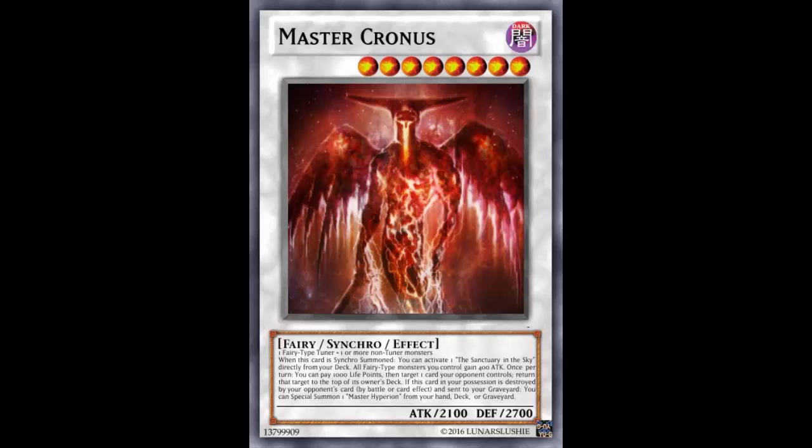He sent me a fake card and I'll be reviewing it on Fake Card Friday. This is Master Cronos — Dark, looks like Level 8. Level 8 Synchro Fairy Effect Monster, 2100 attack, 2700 defense, so pretty nice stats. Made with one Fairy-type Tuner monster and one or more non-Tuner monsters, so it's not generic — you need a Fairy-type Tuner.